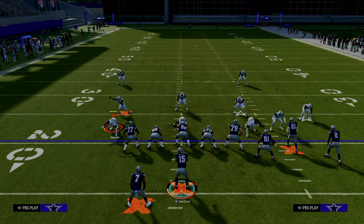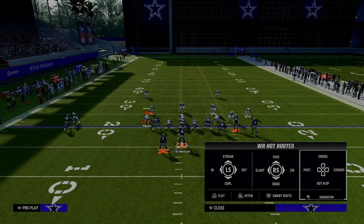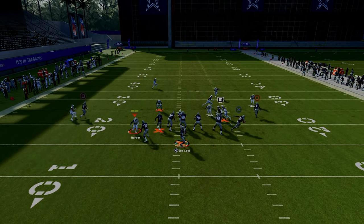The first and most basic setup of double post is to take the slot receiver and put him on a drag route. The purpose of this is it's going to help us beat man coverage more consistently, and it's going to give us a high-low on the left, a high-low in the middle, and a high-low on the right.